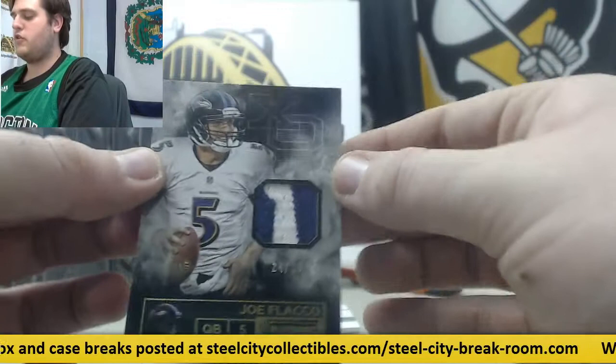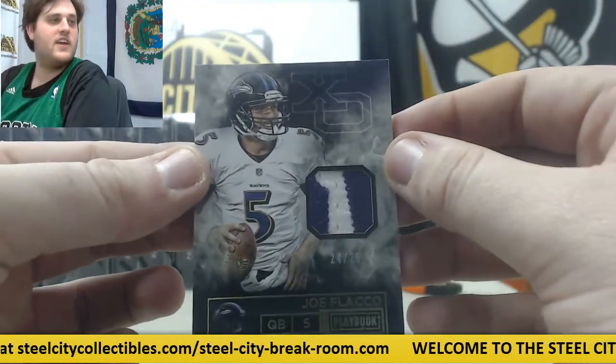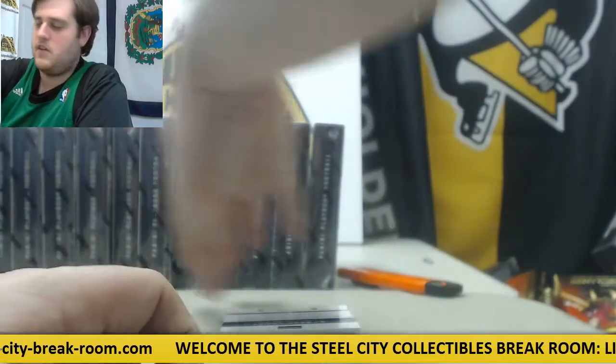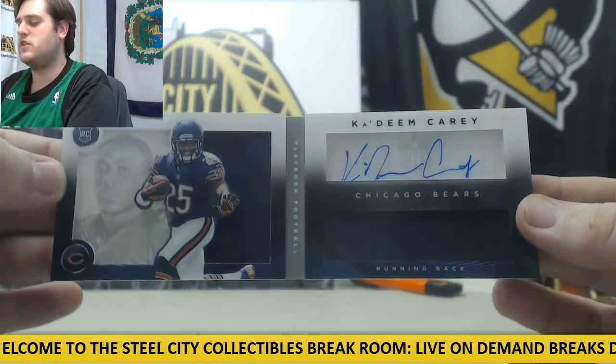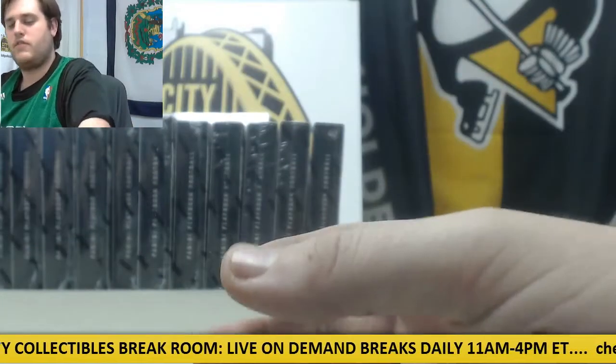425 there. Patch right here, 24 of 25 for the Ravens — Joe Flacco, 24-25 patch, Joe Flacco for the Ravens. For the Bears, 133 of 299 — Kadeem Carey, dual jersey swatch, rookie card auto.